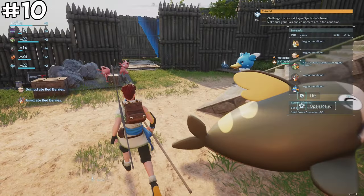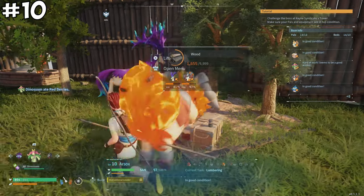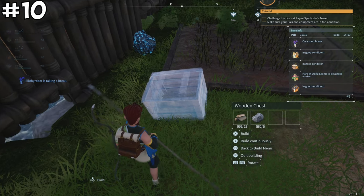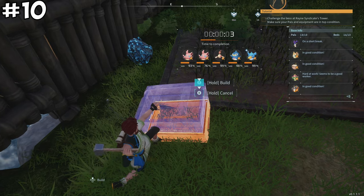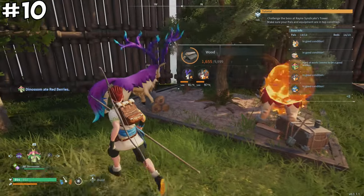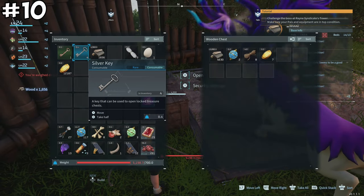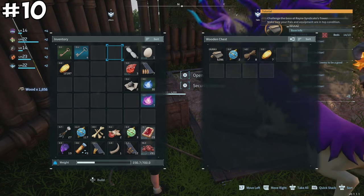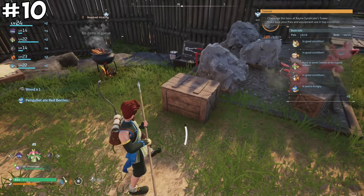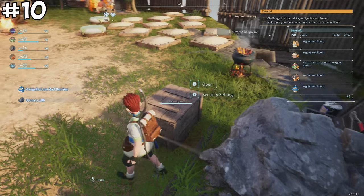When setting up work sites for your pals — like the stone pit or logging site — drop a storage chest right next to it. Pals will gather harvested materials and place them in the nearest chest, giving you an organized and efficient base. Even if you're the one collecting resources, having a chest nearby lets you immediately deposit heavy stone or wood before the weight limits restrict your movement.